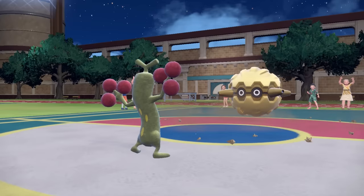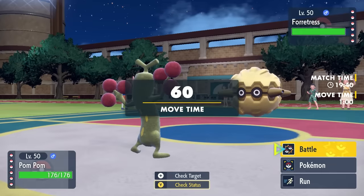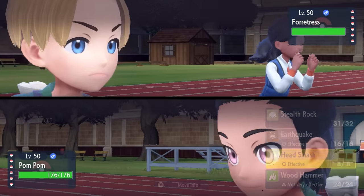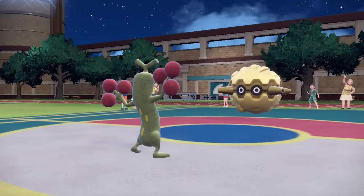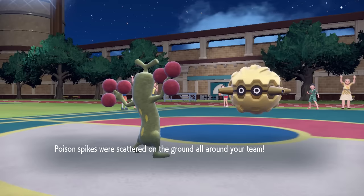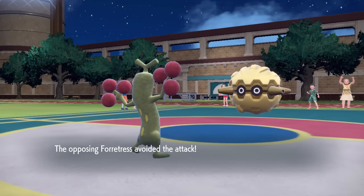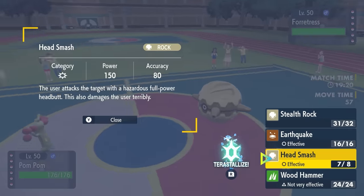I can do pretty decent damage with the Head Smash, and I'm not all that concerned about their hazards since I do have Rapid Spin support in the back with the Snowflake. I go right for a Head Smash as they go for Toxic Spikes. I'm fine with them staying in and wasting resources. I know Head Smash is going to do a decent chunk if I can connect — but I do in fact miss.